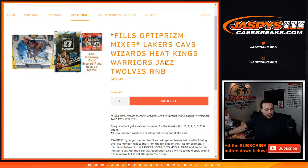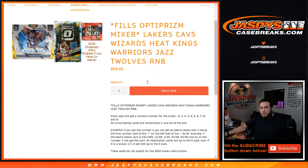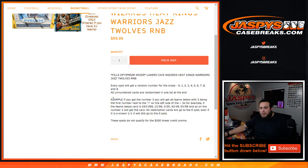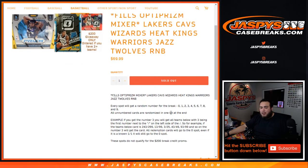It works just like any other random number block, but only for these teams in this specific break. Hollows and silvers and stuff like that could be potential big hits. If it's unnumbered, it'll be randomized in one lot at the end of the break — so any base rookies from these teams, anything that ships that is not numbered, will be randomized in one lot. Everything else, you guys have a piece of them in the serial number — left side, first number next to the dash. Good luck.